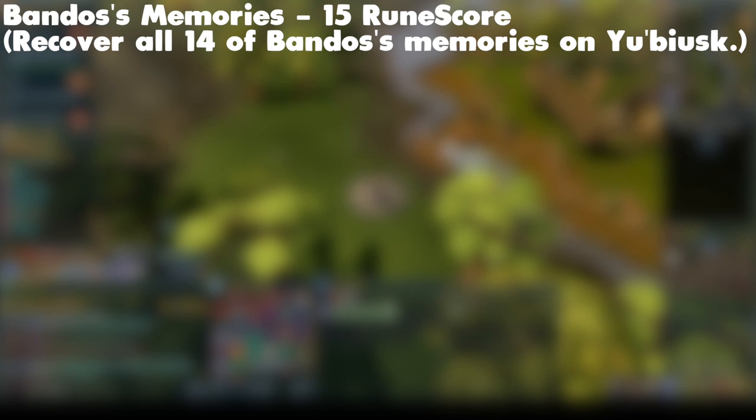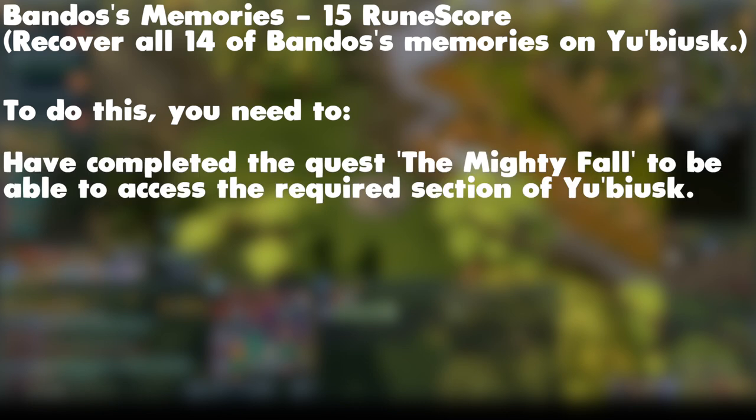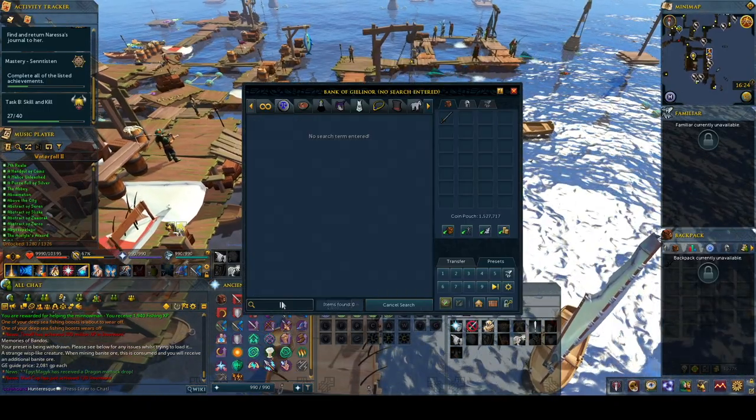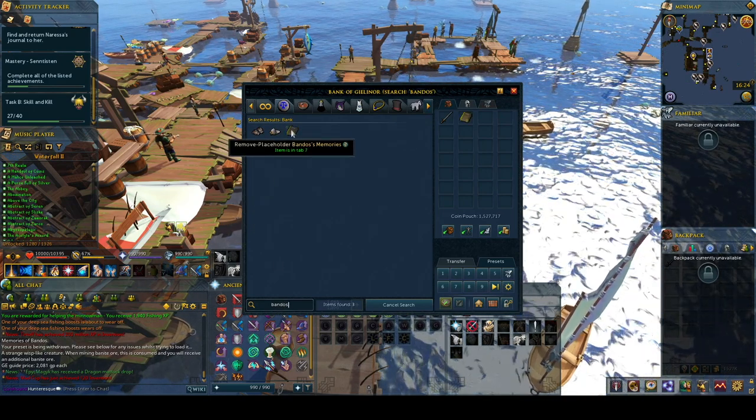The first requirement we are going to look at today is the Bandos's Memories achievement, and this is worth 15 runescore. You must recover all 14 of Bandos's Memories on Yubiusk. To do this, you need to have completed the quest The Mighty Fall to be able to access the required section of Yubiusk. You will need the book called Bandos's Memories, which was a reward from the Mighty Fall quest.